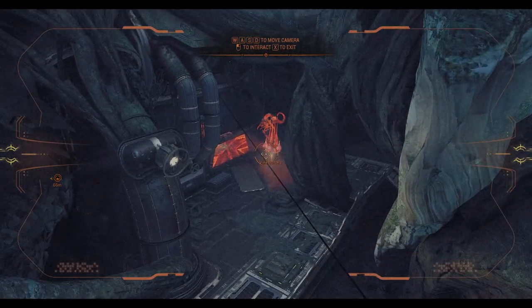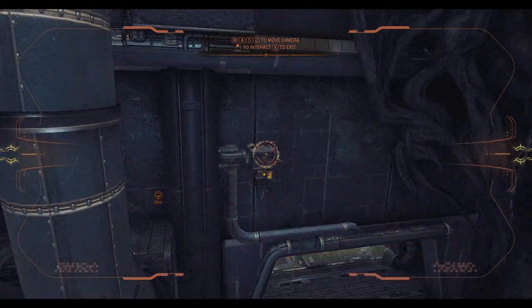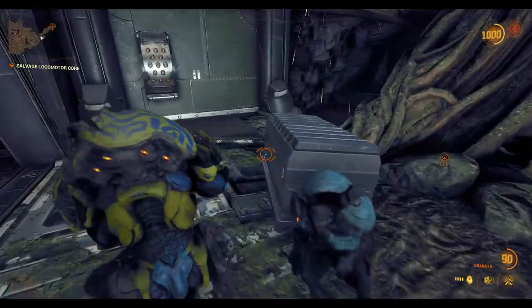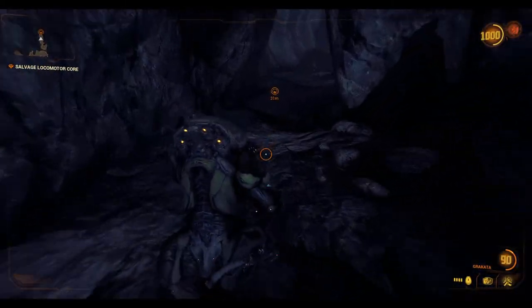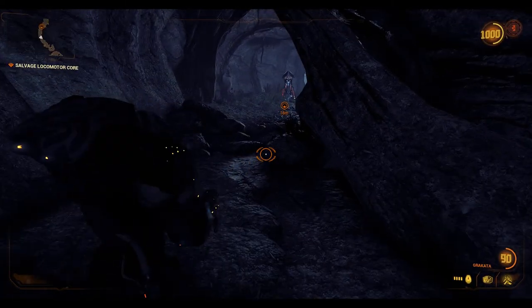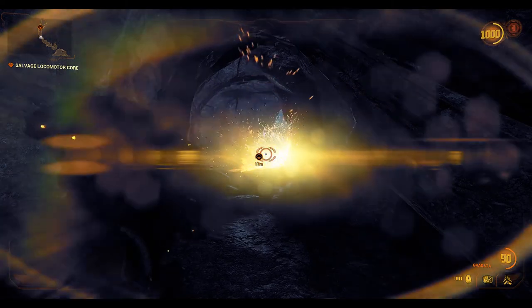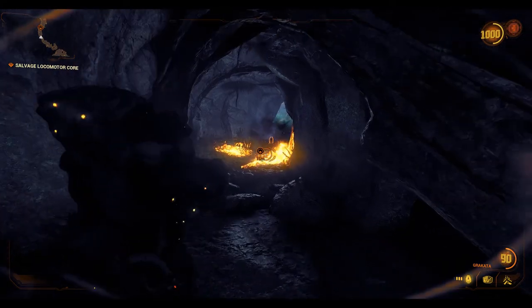There's a camera there we can click on. Hit the console up there. Okay, we can really use the bombs at first key. Yep, bio damage seems to work.